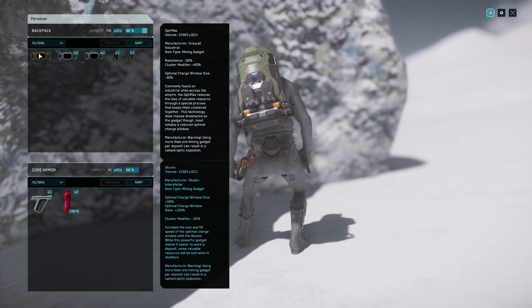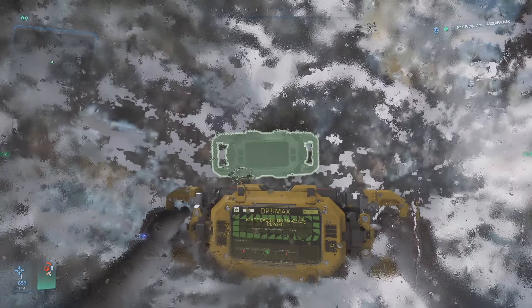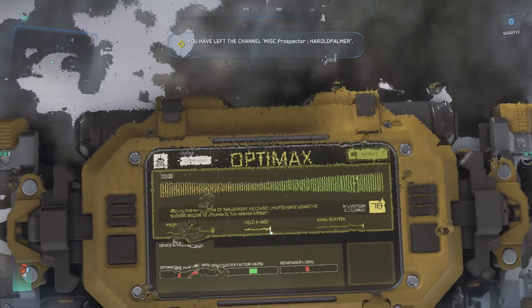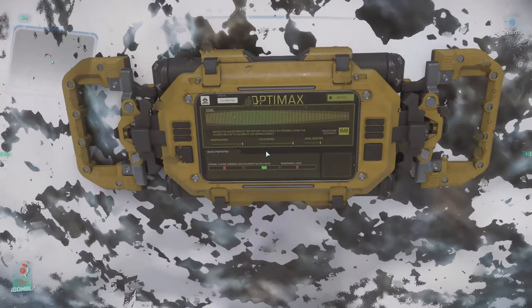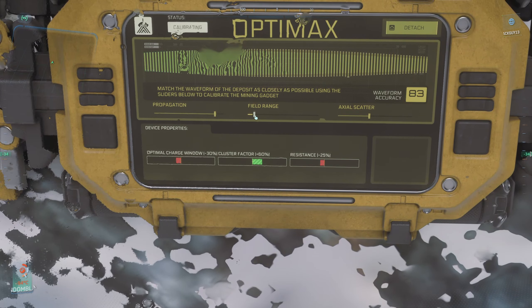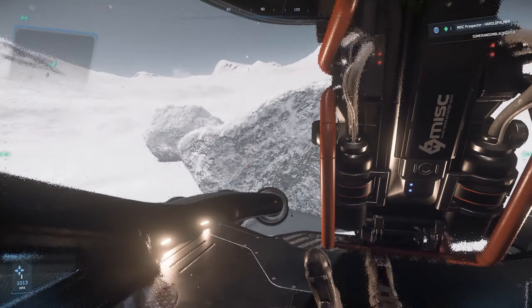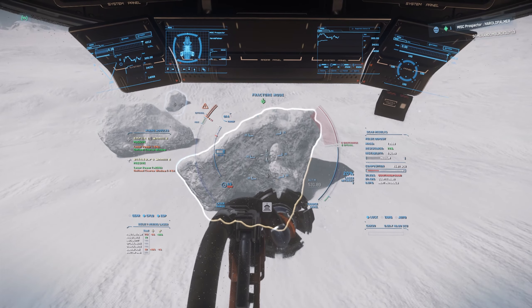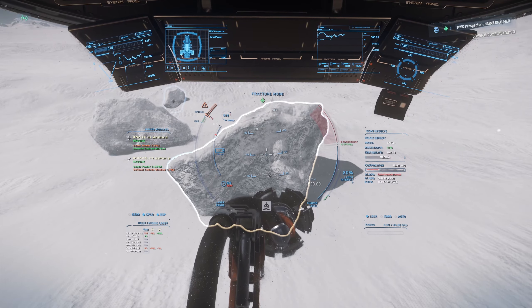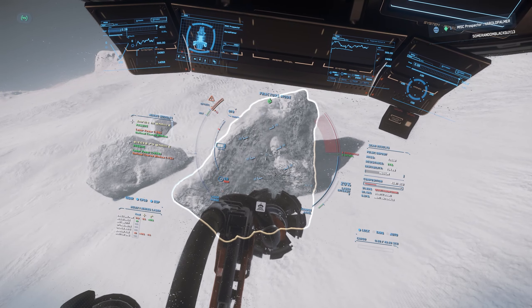I've got loads of stuff on me but I'm gonna use the OptiMax — you know it makes sense. So double-click on that. OptiMax activated. That should help us out a bit. So 12.5k mass, resistance is now down to 11% with the Ryga 3 on there. Focus 3 just to make the green window a little bit bigger because that's a tiny window. But it's a 45 SCU, nearly 46 SCU rock.